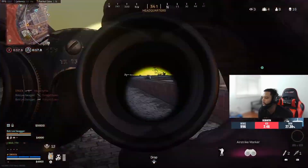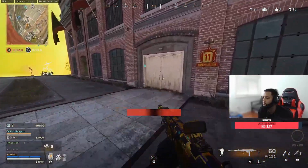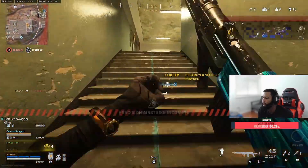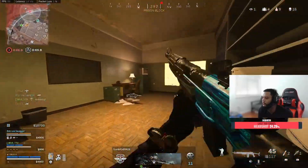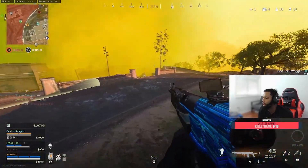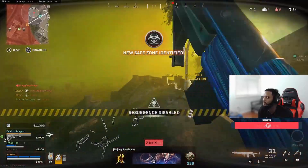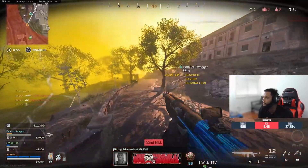Target area is marked, send it. Phoenix 3 strike inbound — enemy precision air strike, stay alert. Squad reinforcements re-deployed. Enemy UAV active. Target taken out. Two people in the gap.